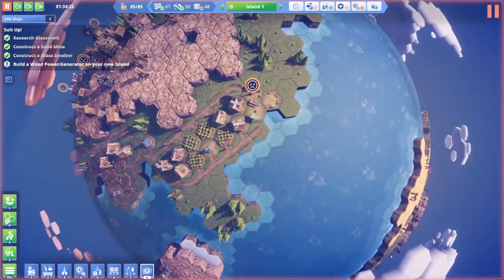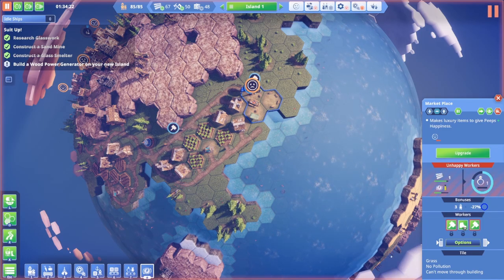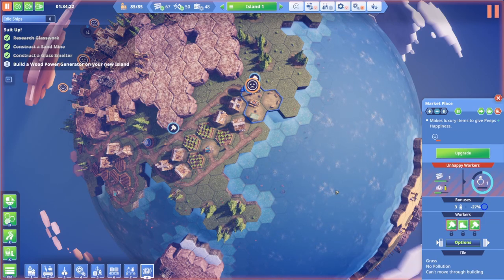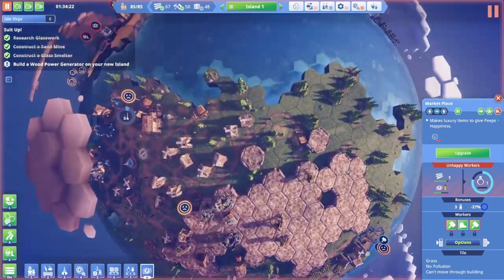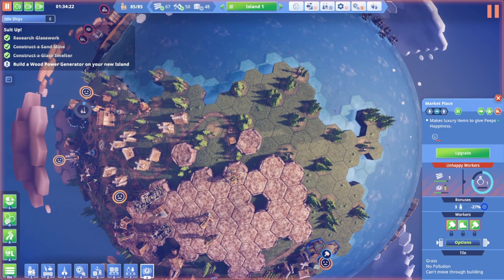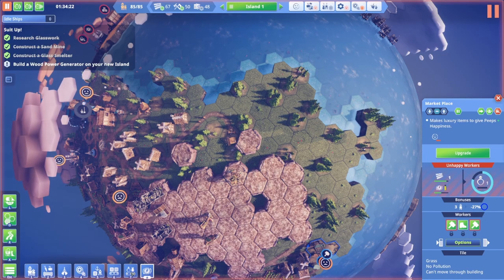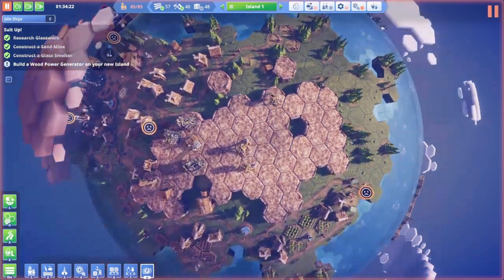Part of the problem is this marketplace is supposed to be making luxuries, but I'm not sure that it is. Largely because my workers are unhappy — so it's kind of a catch-22. I'm not sure how I'm supposed to make happy workers. Maybe I need to make another marketplace. Let's try putting one right here.